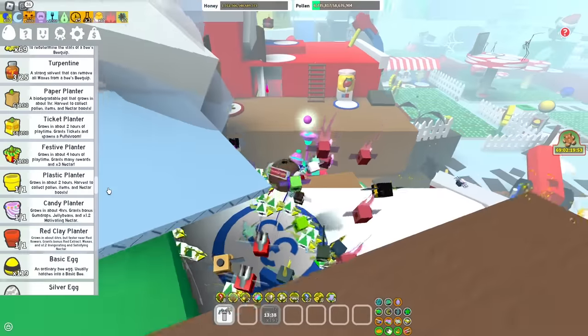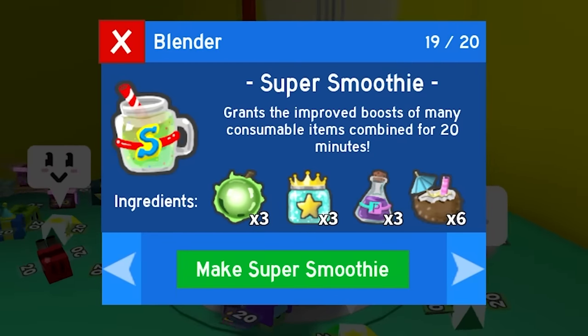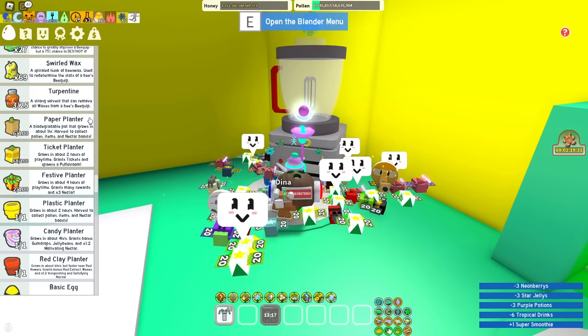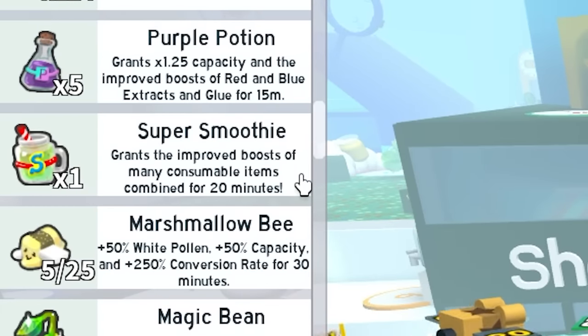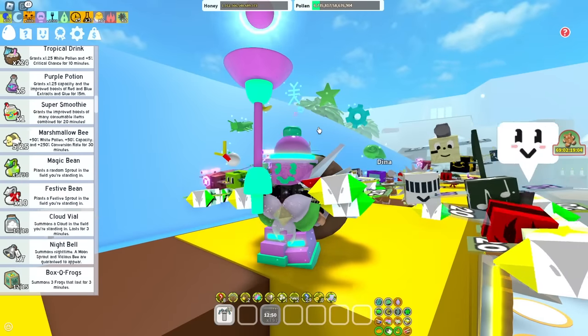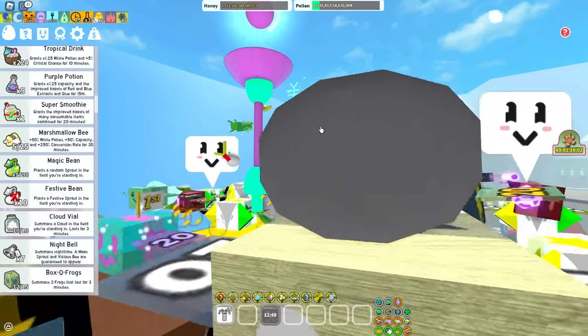Another thing you're gonna want is the super smoothie, which can be crafted in the blender. The super smoothie will give you some insane benefits — it grants the improved boosts of many consumable items combined for 20 minutes. The super smoothie is pretty much the be-all end-all of consumable items in this game.